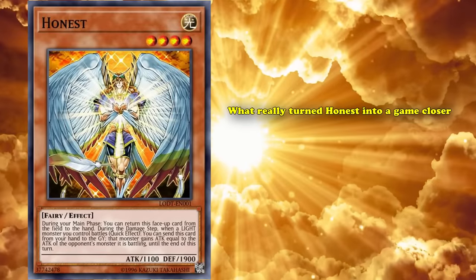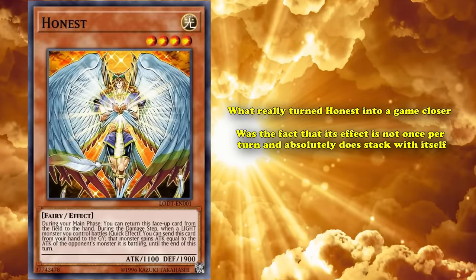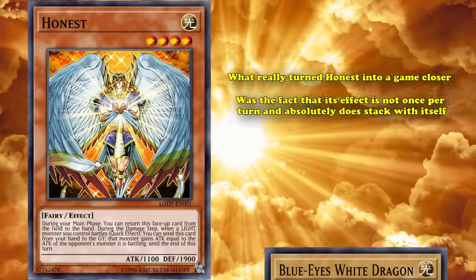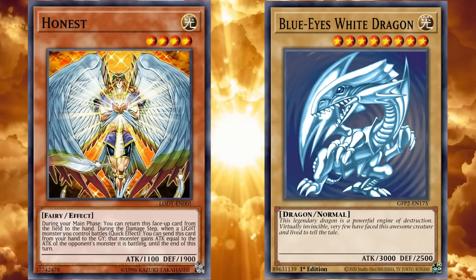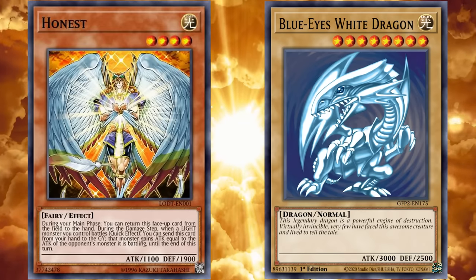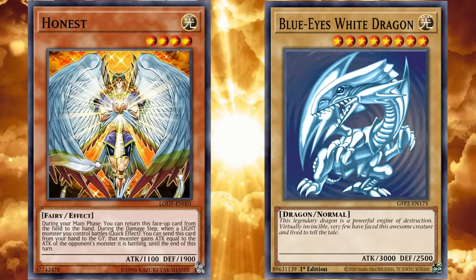What really turned Honest into a game-closer was the fact that its effect was not once per turn, and absolutely does stack with itself. So if you attacked into a strong enough monster, say a Blue-Eyes White Dragon with 3000 attack, you'd be able to deal damage to your opponent equal to the attack position monster you have, plus extra attack based on the attack of your opponent's monsters multiple times, based on the amount of Honest that you stacked on top of each other.